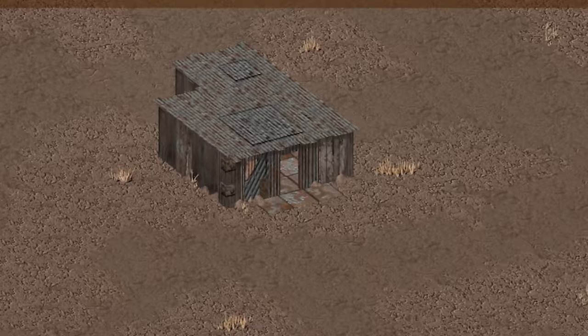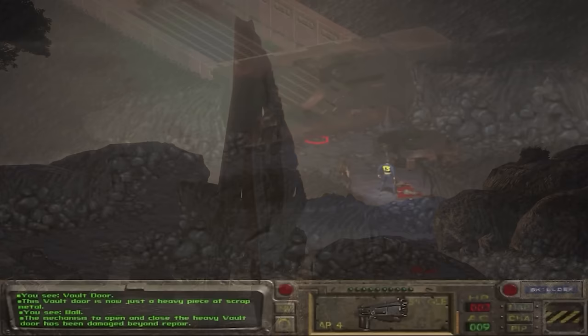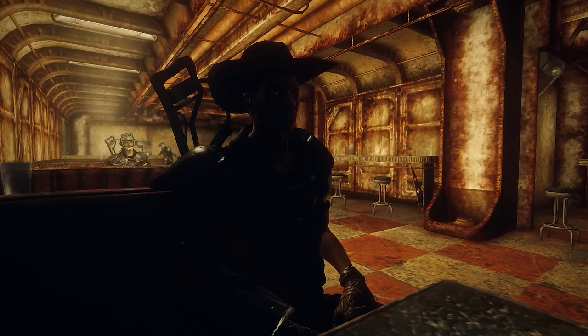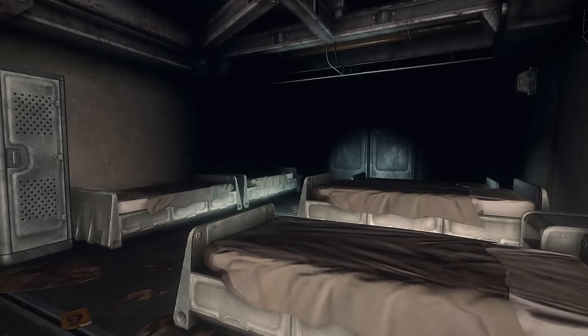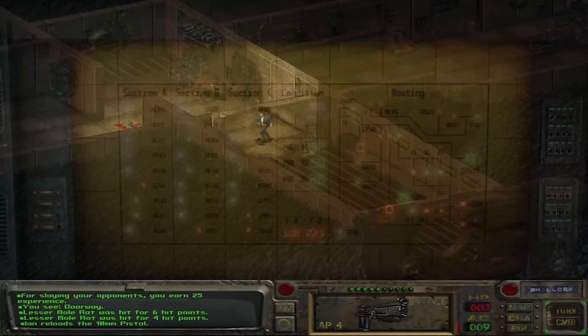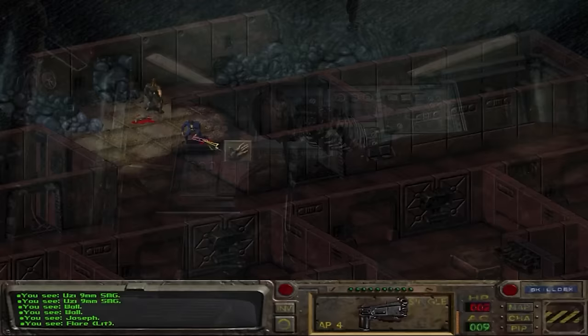Vault 15 is one of the most significant vaults in Fallout, giving rise to factions including the powerful New California Republic. Construction was smooth with no delays. The experiment was to place together people of radically diverse ideologies and cultures to observe how they reacted in a small shared environment. After the bombs fell, the vault lost all contact with the outside world. By 2097 the population became extremely overcrowded, leading to poor living conditions and inevitable conflict.